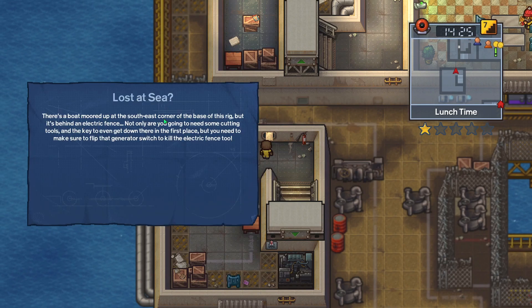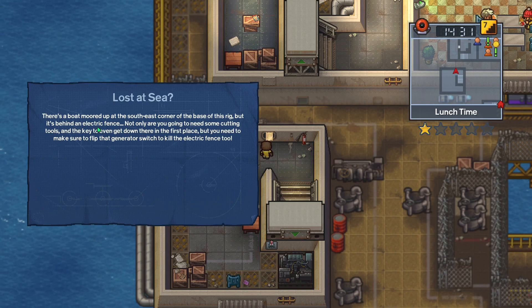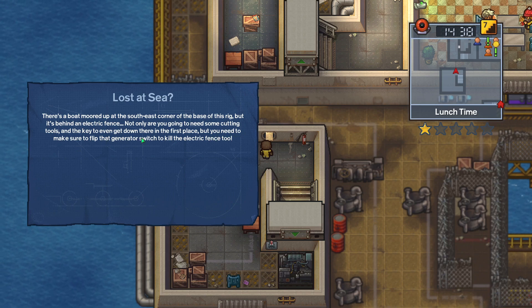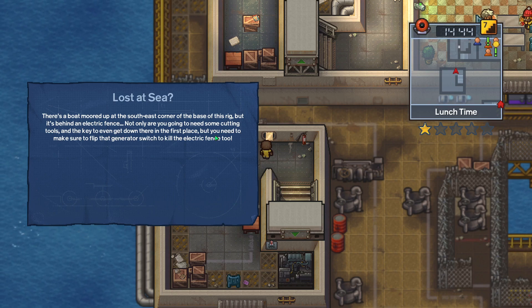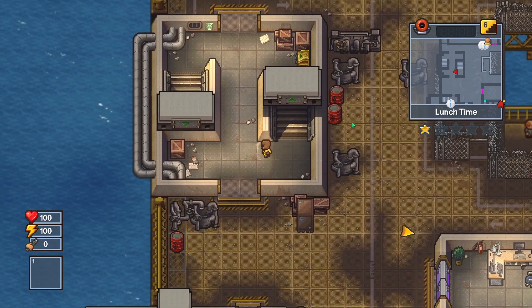There's a boat moored up at the southeast corner of the base of this rig, behind an electric fence. Not only are you gonna need some cutting tools and the key to even get down there in the first place, but you need to make sure to flip that generator switch to kill the electric fence too. I see. I guess that's one way to do it if we're not doing dolphins - but dolphins sound cooler, to be honest.